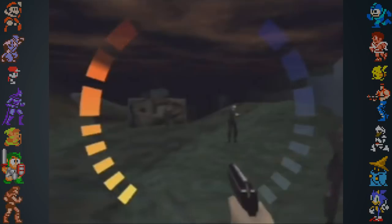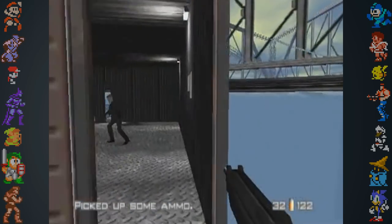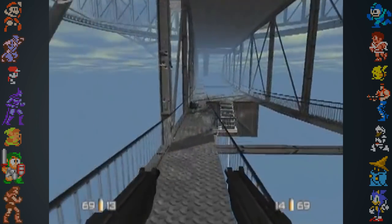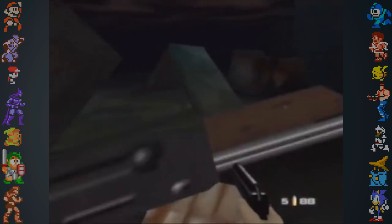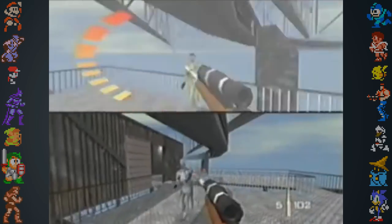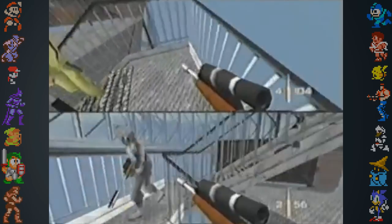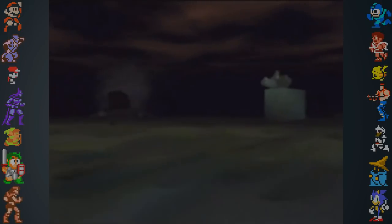Goldeneye also has several unused multiplayer levels. The statue park and cradle levels seen in the game's single player campaign were planned to be used in multiplayer as well. Using a GameShark code to access single player levels in multiplayer mode reveals that the statue and cradle levels have proper item locations and multiplayer starting points where other single player levels do not. The cradle in particular had a slower frame rate in single player mode, and the additional strain of multiplayer would bring it down even more — this is possibly why these levels were left out, as lag would have made it near impossible to play competitively. It's also thought that the statue level was cut because its dark atmosphere and large open design wasn't a good fit for multiplayer.